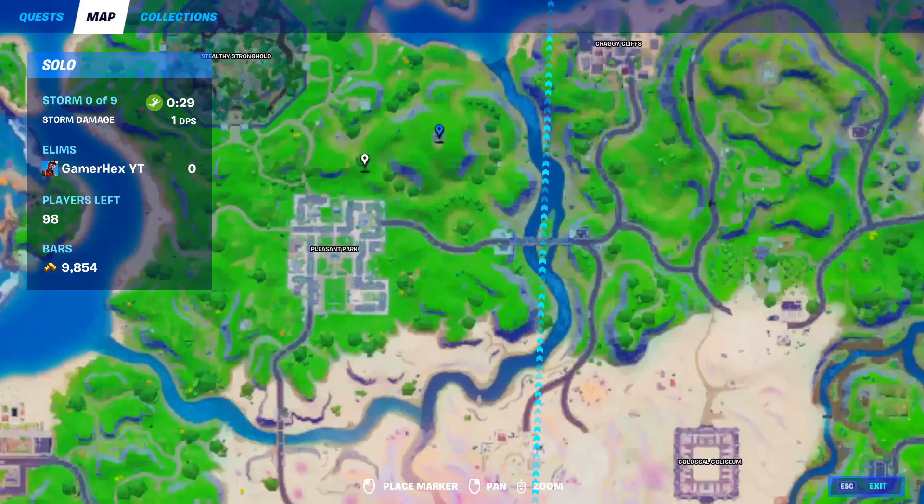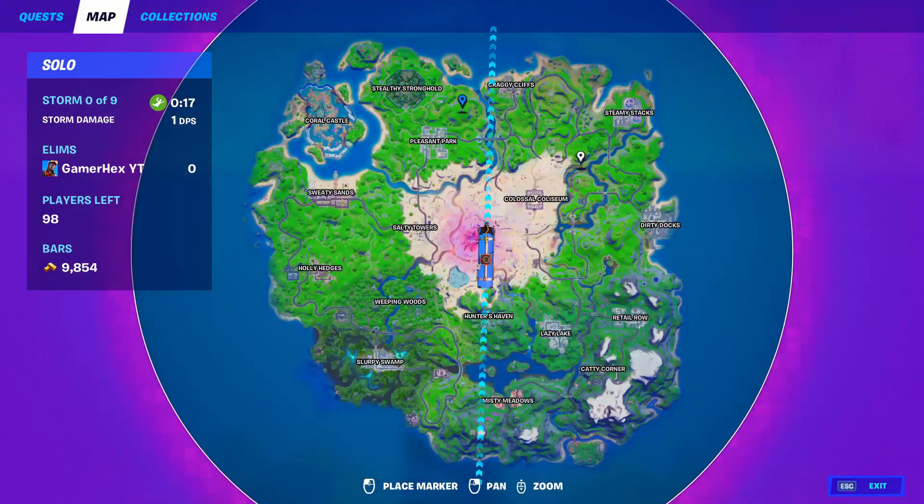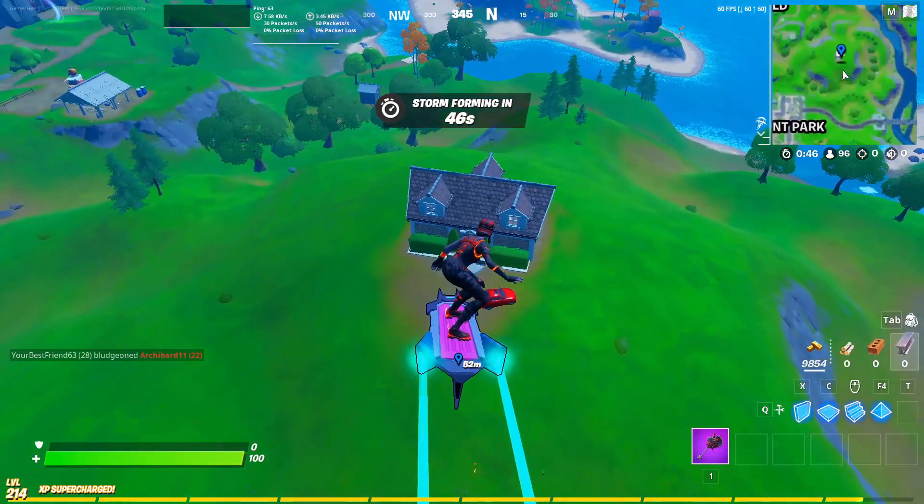Welcome to the Fortnite event. Today I will show you all the new exotic weapons. Let's start with the first one, which can be found at Randy's. Randy has two locations: one at Craggy Cliffs and the other at a small house. I'll try to go to the small house first.